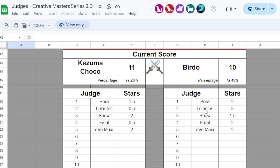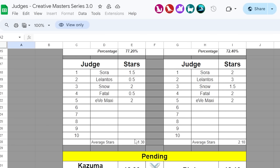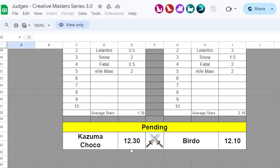The final votes are in for Kazuma and Choco versus Birdo. Lalanto gives Birdo a three, pushing Birdo up to 12.10 — but it's still not enough to defeat Kazuma and Choco, who secured just enough votes to get the victory and move on to the next round. Rip Mr. Birdo.